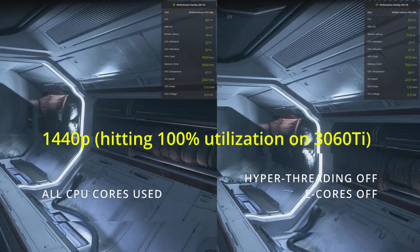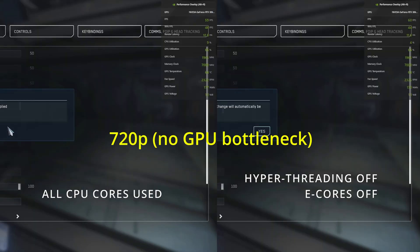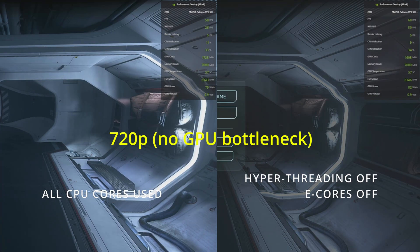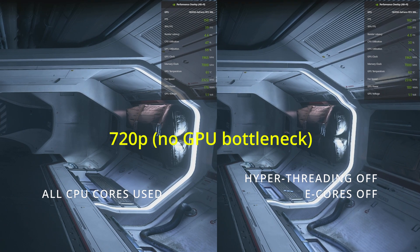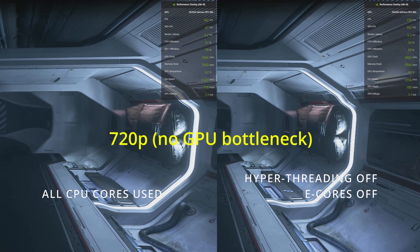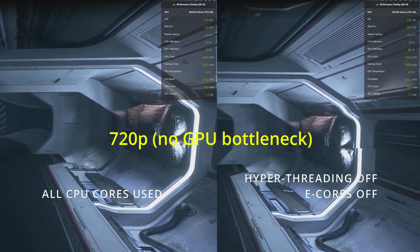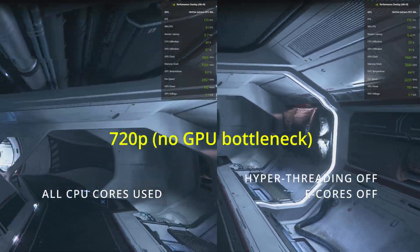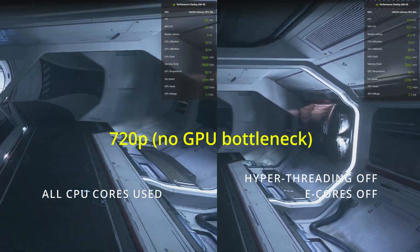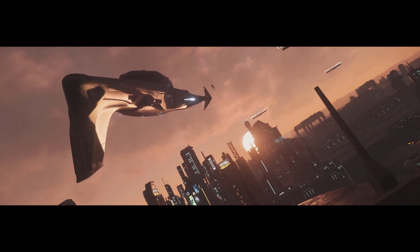But the most noticeable is actually when we put the game into 720p, and that's where there's no GPU bottleneck. Essentially we're letting the CPU do all of its work. Quickly you'll see the frame rates are very significantly different — we're hitting about 180 frames per second on the hyper-threading off side, and we're hitting 150-160 frames on the all-CPU cores side. And again, take a look at the 99% FPS, where we have about 40 FPS on all cores, and we're having significantly higher frame rates when the hyper-threading and the e-cores are turned off.